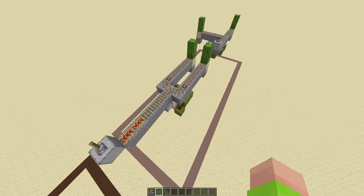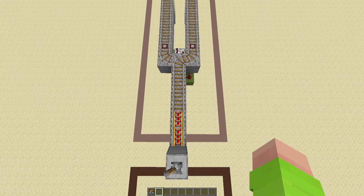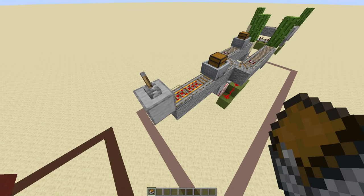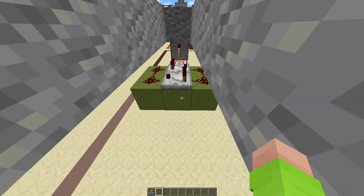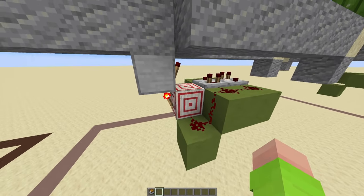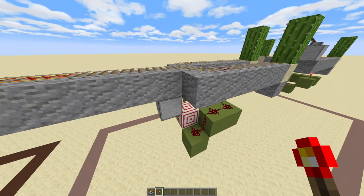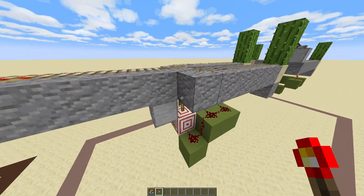And here we have a slightly different design. This is more of a fork that kind of resembles how track switches work in real life. With this one, the first minecart will go to the right, while every other one will go to the left. And it works in essentially the same way, just slightly more compact, with a pulse extender in the middle that then just goes into a target block with torches on. And these torches will either be in this configuration or like this, depending on which way you want this rail to go.